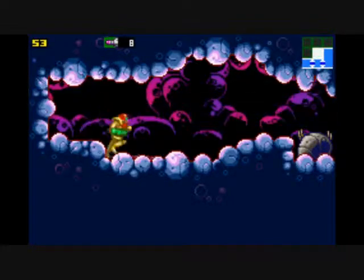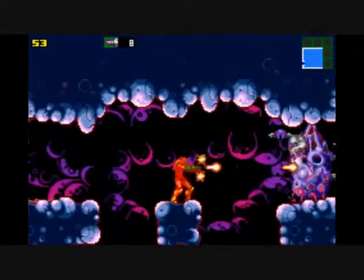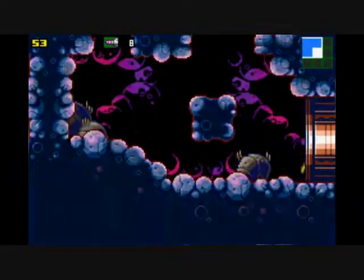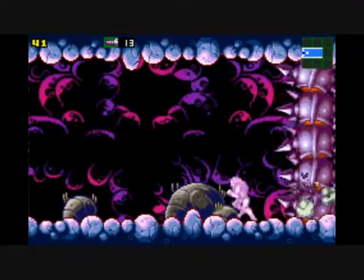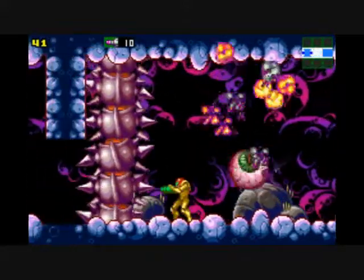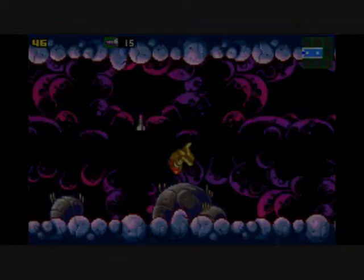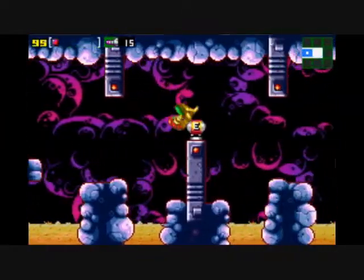We're going to end up with a ton of missiles by the end. If you stand far enough away, they don't throw enemies at you and you can just shoot them down. This is where we see that thing again, but we have more missiles now. Yeah, I got him! And he gives us the Charge Beam. I'm actually getting pretty low on health, but I get this energy pack right here.